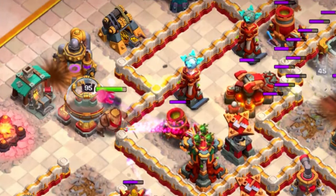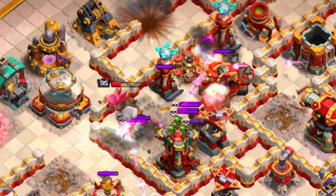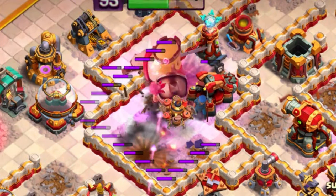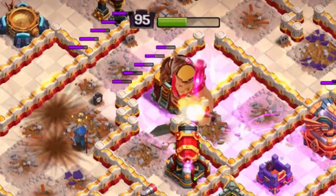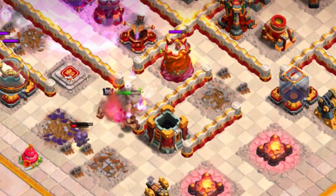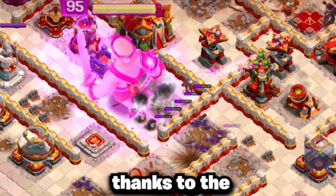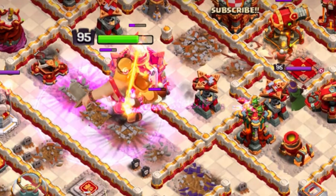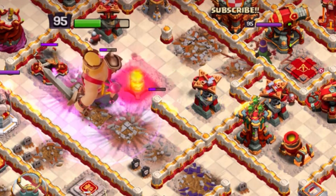Starting with the barbarian king, pairing the Angry Jelly with him is really strong and very flexible. Since the main thing for the king is either funneling or clearing out an entire compartment, this is perfect for the pet to synergize with him, especially with the giant gauntlet, as it's able to clear a massive area and only focuses on defenses. Due to the gauntlet's splash and massive damage output thanks to the rage vial, this combo is now a no-brainer to run as it can just tear through buildings and defenses.